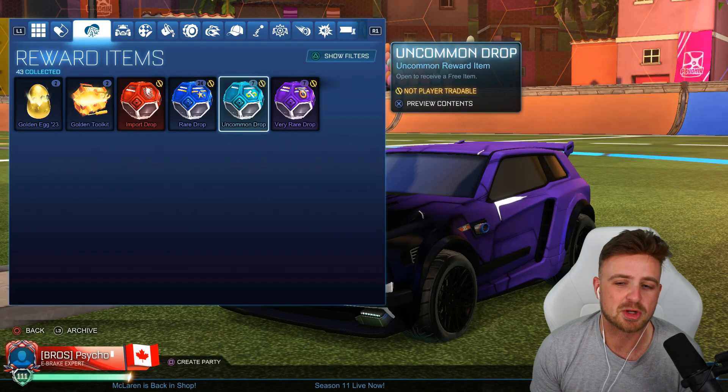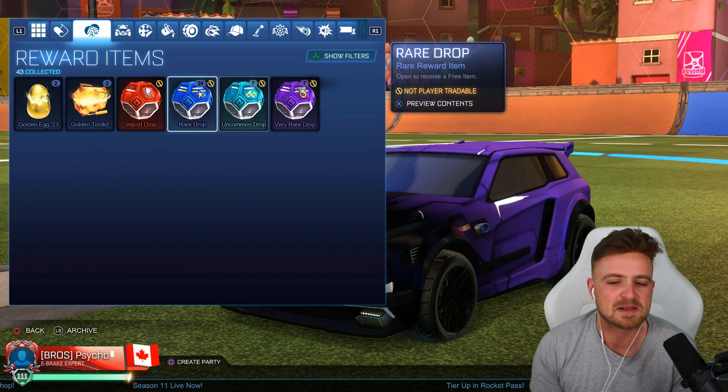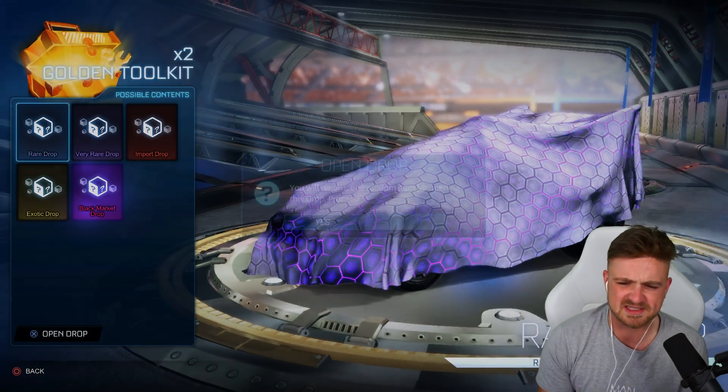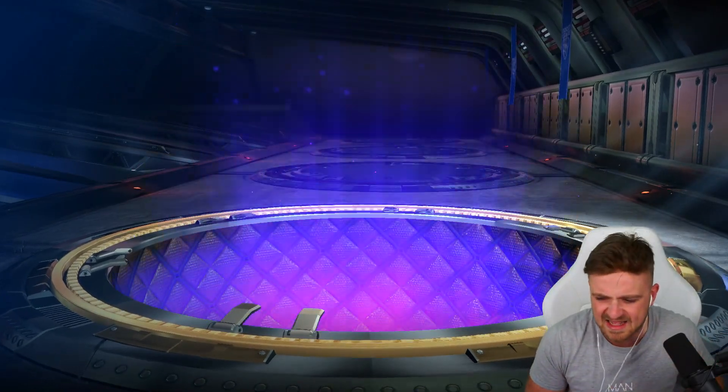We have 31 drops here that realistically I'm probably not going to get anything in. And then we have 12 drops here that might be a little bit more interesting. So let's start with the golden stuff. We'll go with the golden toolkits because I think there's Dracos in these, but other than that there's nothing particularly exciting.